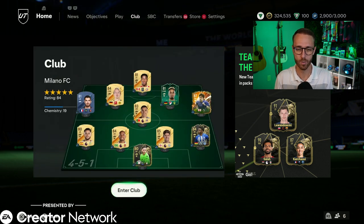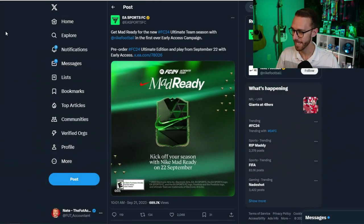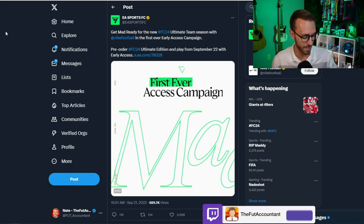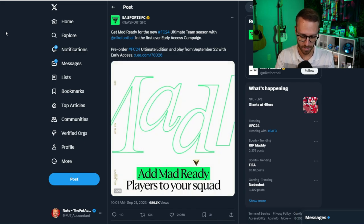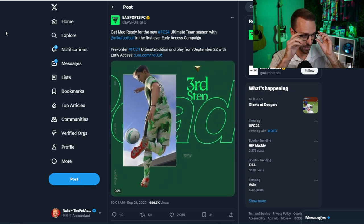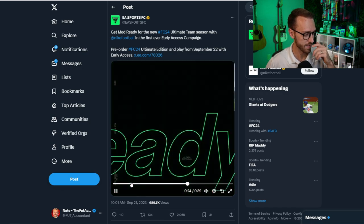Today is the start of the Nike Mad Ready promo - that's the big thing going on. Thank goodness we don't have to be on the web app anymore because it was really tiresome and hard to grind. Also, if you didn't know, the companion app is updated and available on your phone. You can download it from your app store, which is so handy for managing your ultimate team on the go.